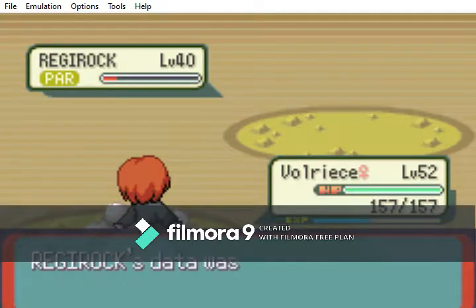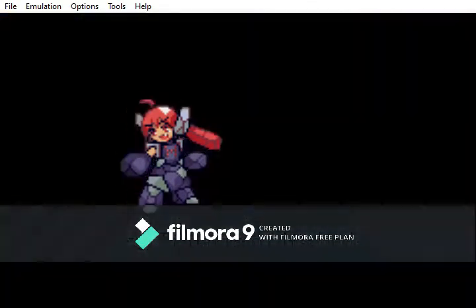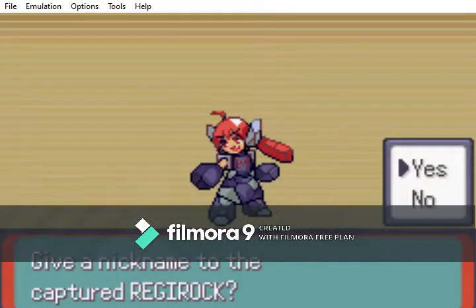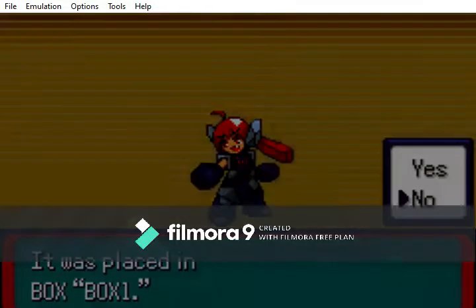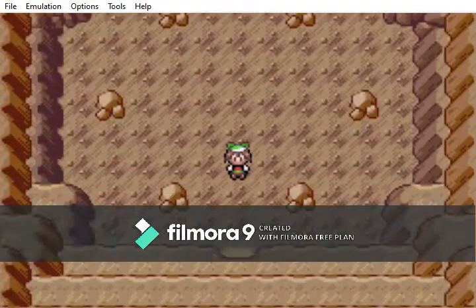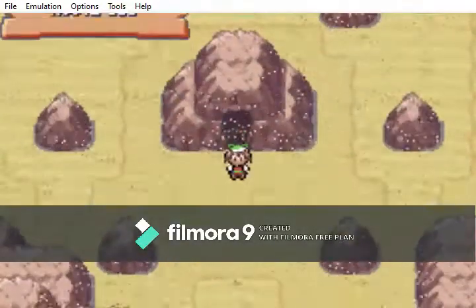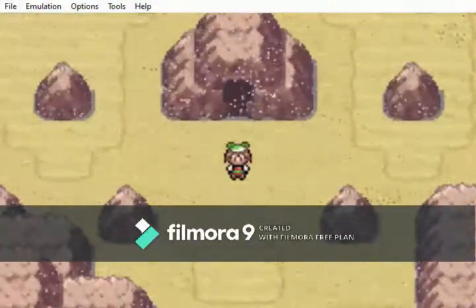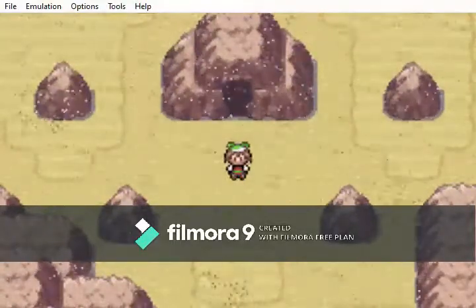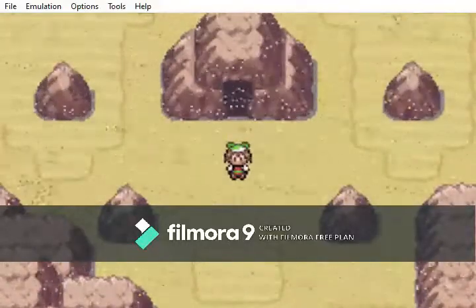Is that what Regirock wanted — to take out one of my Pokemon before it lets us capture it? So that's Regirock, now come out into the desert. I'm not sure if these caves disappear, but I'll cut to the next town after I have a Pokemon that knows Flash, because for the next one we need Flash.